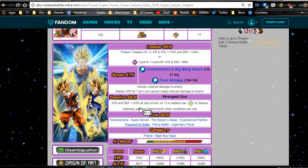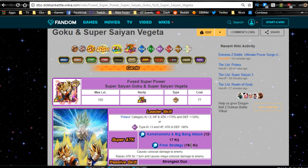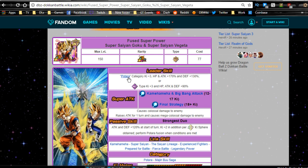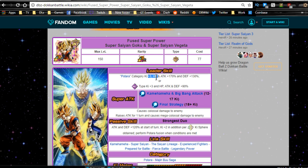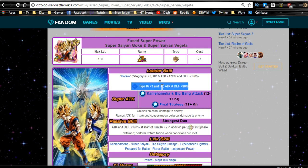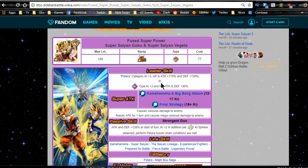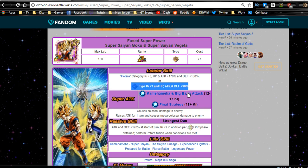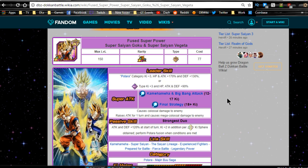Once you get them, he Dokkan awakens into Fused Super Power — Super Saiyan Goku and Super Saiyan Vegeta. The leader ability is Potara category Ki +3, HP/Attack +170%, Defense +130%, or Intelligence types Ki +3, HP/Attack/Defense +90%. That means you can run Potara category alongside mono Intelligence units — LR Gohan, Ultra Instinct Goku, Super Saiyan 3 Bardock — it's an incredibly versatile and powerful team.